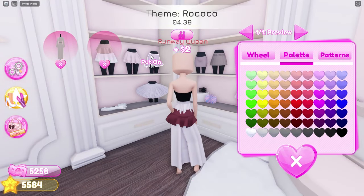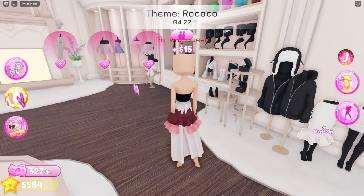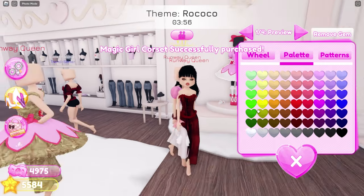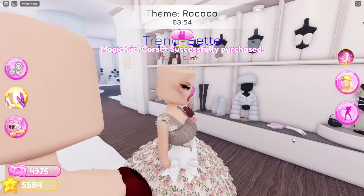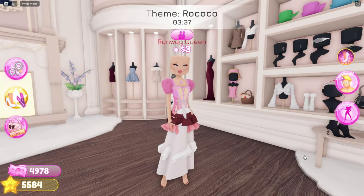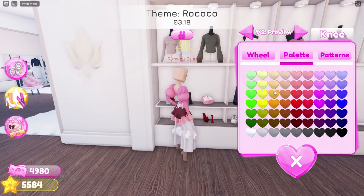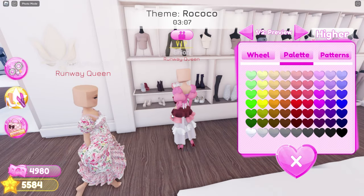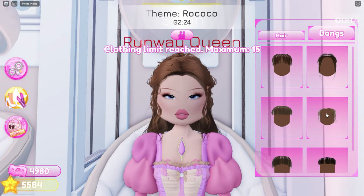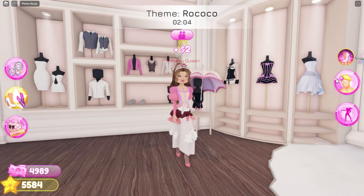I'll start with this dress, but I'm just using the skirt — this skirt, and this skirt, and this skirt too. Then these sleeves, this top, this dress, this corset, these sleeves and these gloves, these heels, this hair combo, and this tiara. Time to color it!